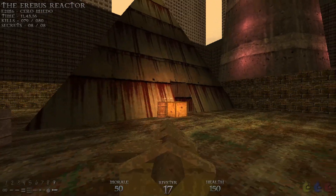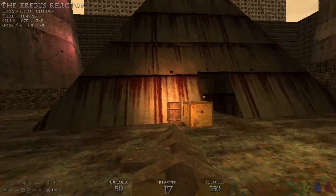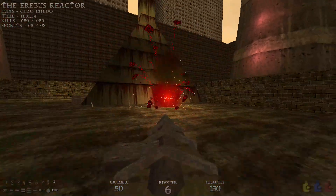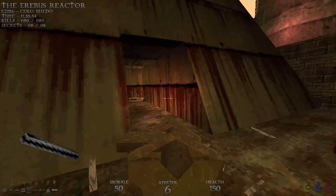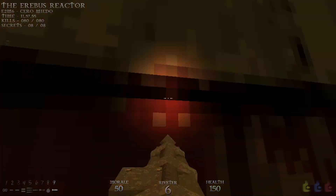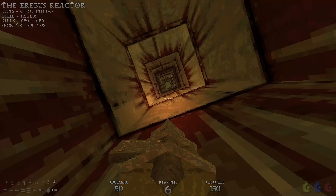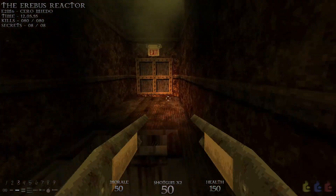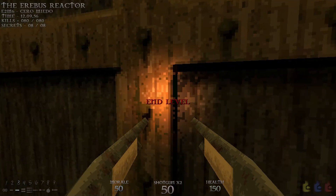Big John sounds near copyright level of Arnold Schwarzenegger. Just spam your riveter at him and he'll die really quick. Head inside and we'll take this jump pad all the way to the top, right to the exit. We have all the kills and all the secrets, so let's end the level.